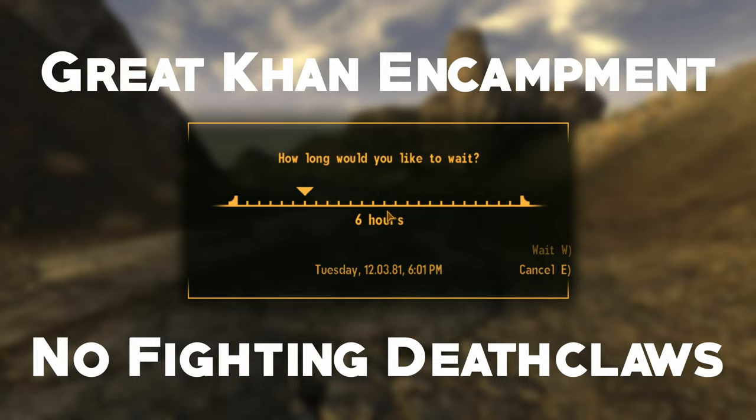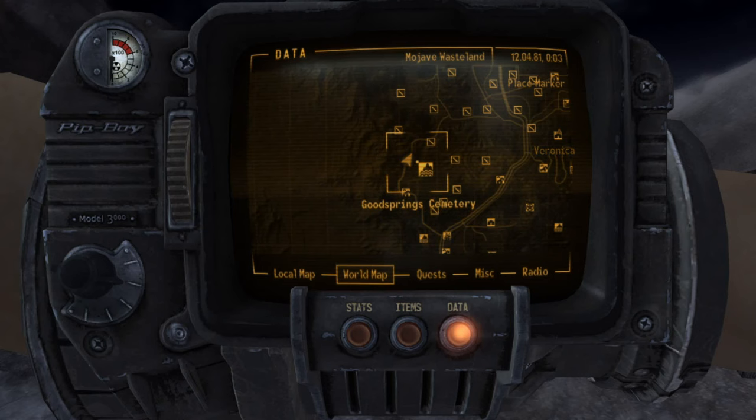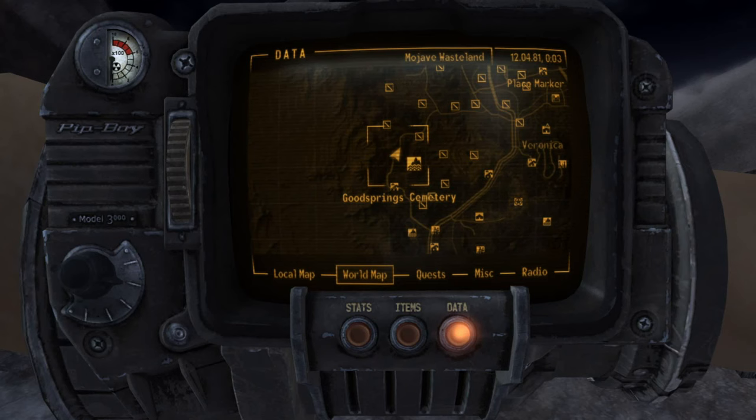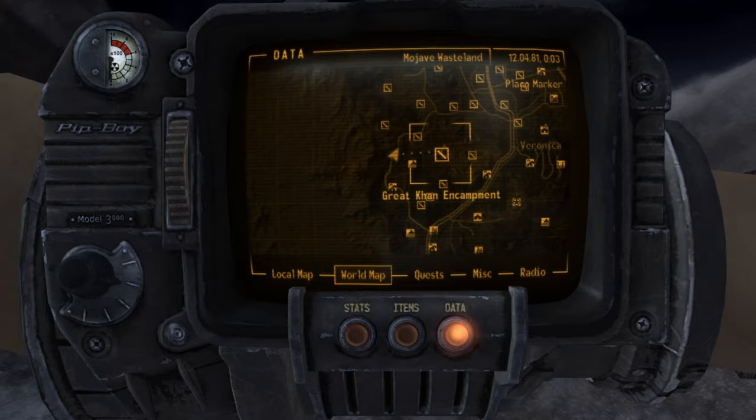We're going to start off on the road north of Good Springs. I recommend waiting until nighttime to do this so that we have a little bit more cover. What you're going to need is two Stealth Boys, and we're going to be using them to get us to the Great Khan encampment. First I'm going to set my marker and we're going to head towards the makeshift Great Khan encampment via the road north of Good Springs.